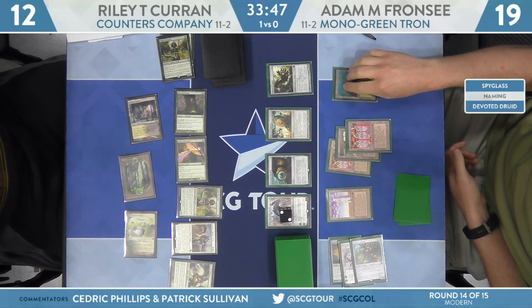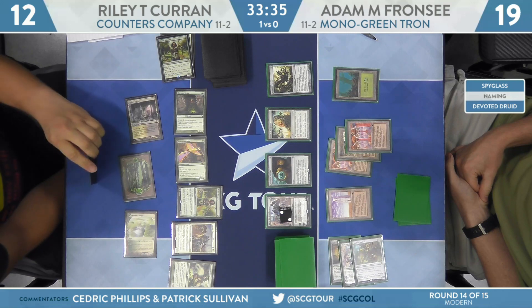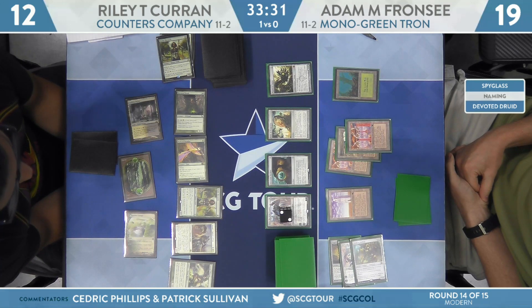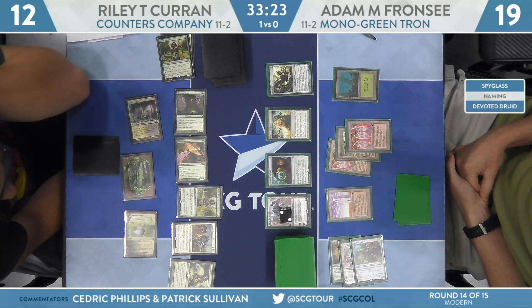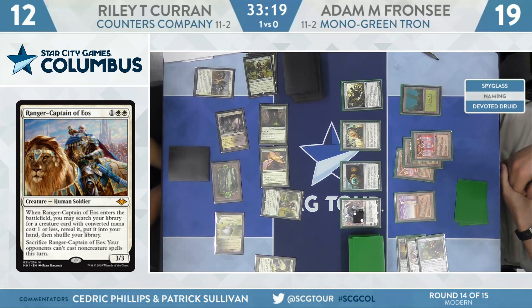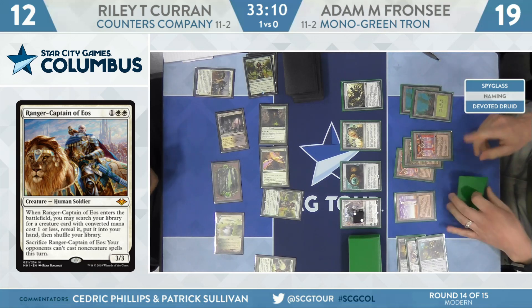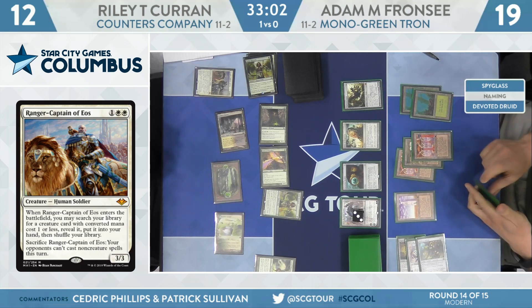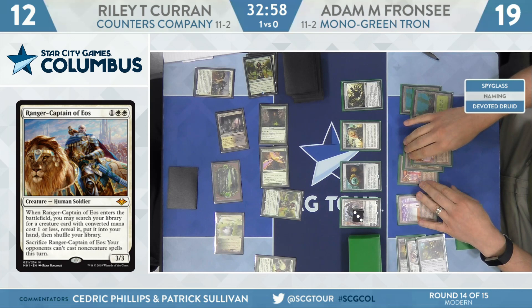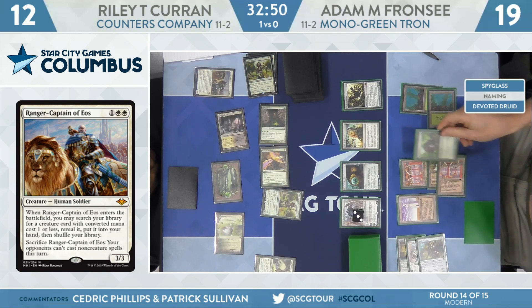Adam untaps, still has Karn the Great Creator on the battlefield. Riley might be thinking about activating Ranger-Captain of Eos — it's not doing much and it's easily trumped by Wurmcoil Engine. This could be a high-leverage spot to keep Franzi off a spell. He will cash it in. Franzi's draw was a Sylvan Scrying. He ticks up Karn and also has a Thragtusk — opponent can't cast non-creature spells this turn, which means he can cast the Thragtusk.